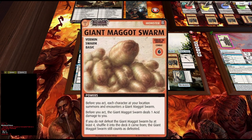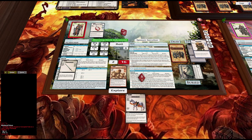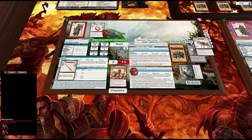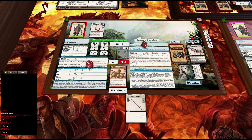Maggot Swarm — each character at your location summons and encounters a giant maggot swarm. So does that mean we need to fight two? I'm a character at my location, so I think I've got to fight two of these. Before you act, he deals one acid damage — that's pretty bad. We have to beat him by at least four, so we need 10 or more. We get 15, so that beats him. We now fight the second version — another acid damage. That's 10 or more anyway, so he is defeated. And we lose our horsey. That's not good.